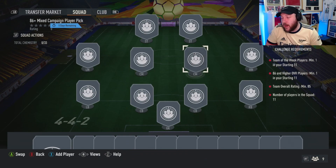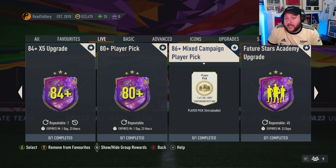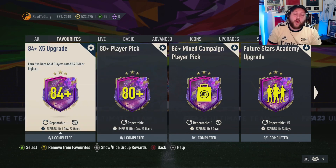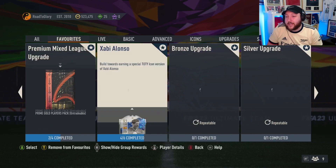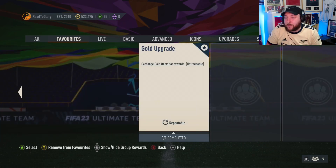We need a Team of the Week rated 86 or higher, and an 85-rated team overall. So we're going to need to add some of these SPCs into our favor. Starting off with the 80+ player pick, you want to add the 84+ times 5, as well as the premium mixed league SBC and the bronze and silver upgrade.